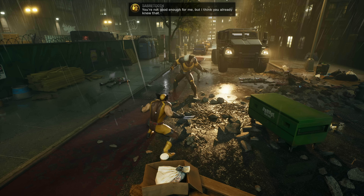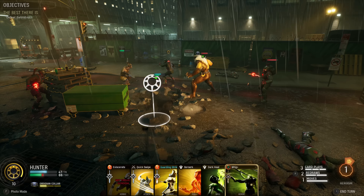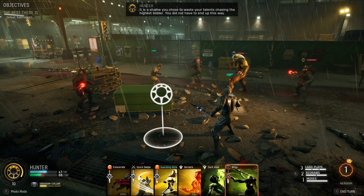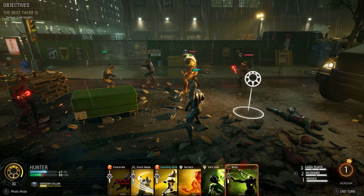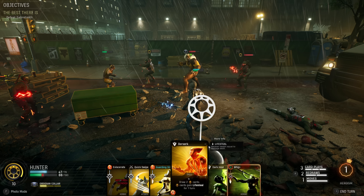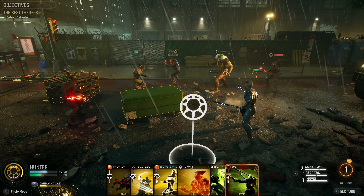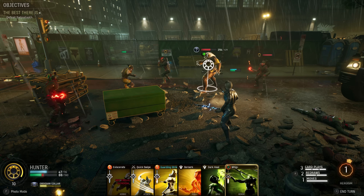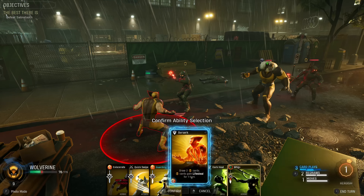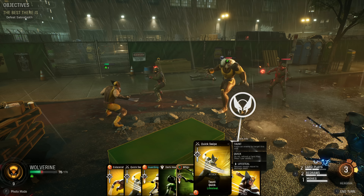It just knocks him into the next zip code - holy smokes! 'You're not good enough for me, but I think you already knew that.' We're getting the heroism which we do need. I think here again I need to go Berserk into Eviscerate just to make sure he stays alive. Eviscerate these two and the rest into him. It's a risk if I use the Dark Heal but it depends who Sabertooth attacks.